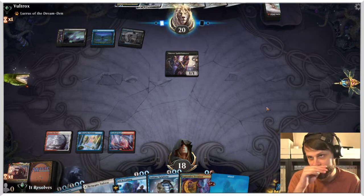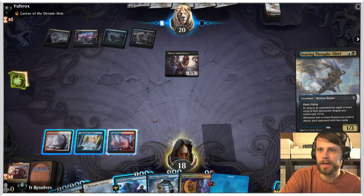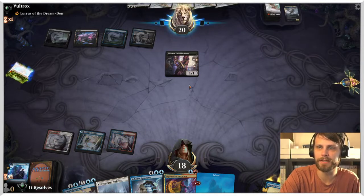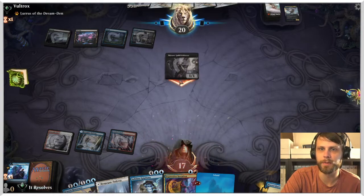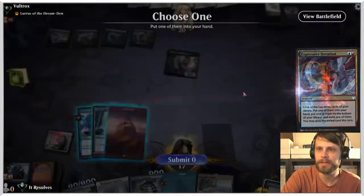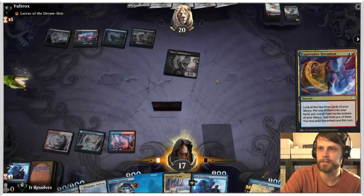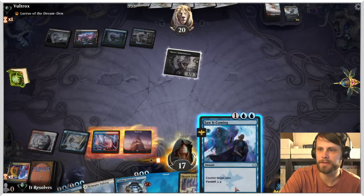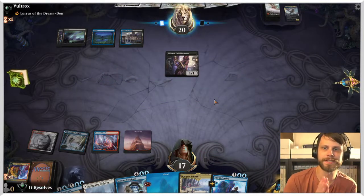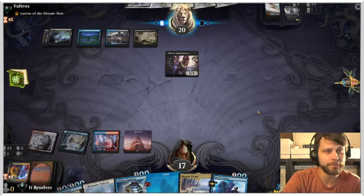There is the Soaring Thought Thief — I think I do just want to counter this. We're in a position right now where countering basically anything is okay given their mana constraint. They now only have one black mana, which means no counterspells this turn. I'm going to fire off Expressive Iteration here. We'll throw that in hand for sure, put this on the bottom and take this one, which means we're going to end up playing that this turn. Not going to play a land so we can leave up the Brazen Borrower. Chances are the Lurrus is coming down this turn given that we burned the Saw It Coming.